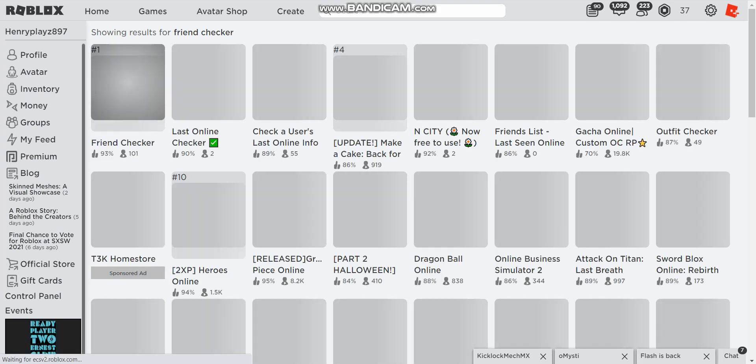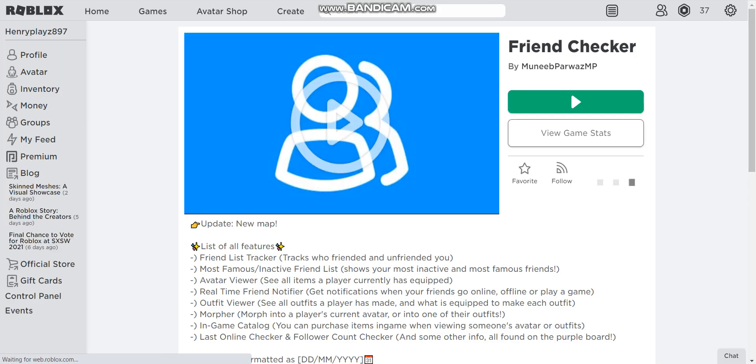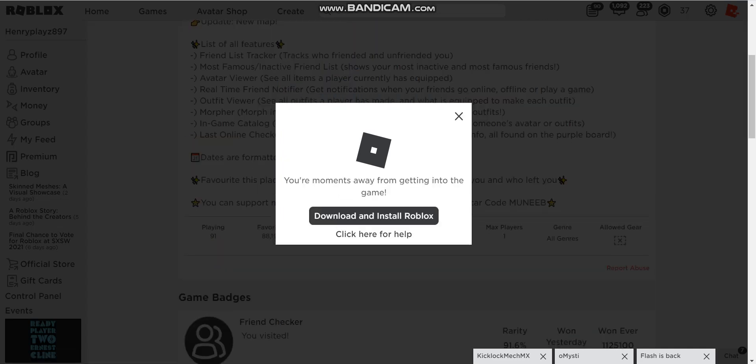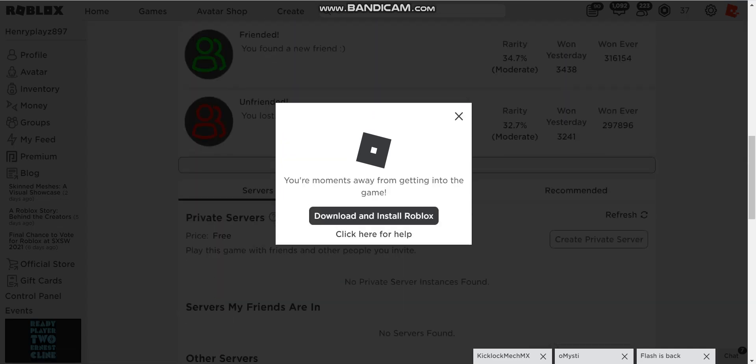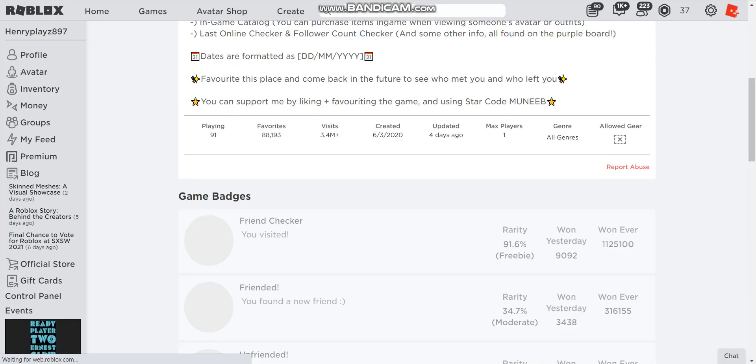The Friend Checker will tell you what outfits they are and what stuff they have. For an example, if you want MrFlemFlemmer slash Flamingo, also known as Albert, if you want to put his username in there, go ahead.